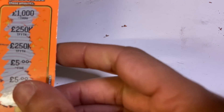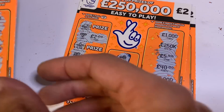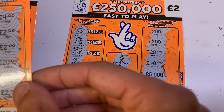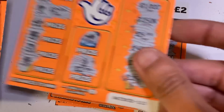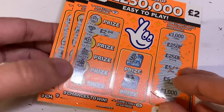The orange ones give us two, that's six, ten, fourteen... eighteen pounds. I knew I'd picked up two there. So we've got £18 back off the orange — not bad, just over half our money back. Right, greens — £18 to beat. Let's see if you can do it.